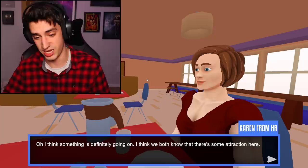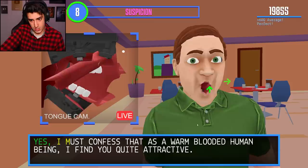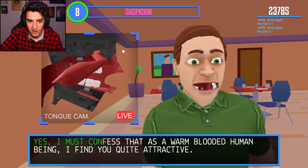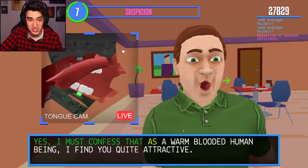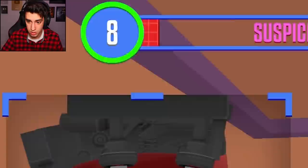I think we both know that there is some attraction here. If this guy can get a date, no one else should be worried. Wow, that's a lot of words. Yes, I must confess that as a warm-blooded human being, I find you quite attractive. So many words. Escape rules. That was confess? I just did like nine different mouth movements. Confess - I feel like there's like three mouth movements. There's spit occasionally flying out of his mouth without him even moving.